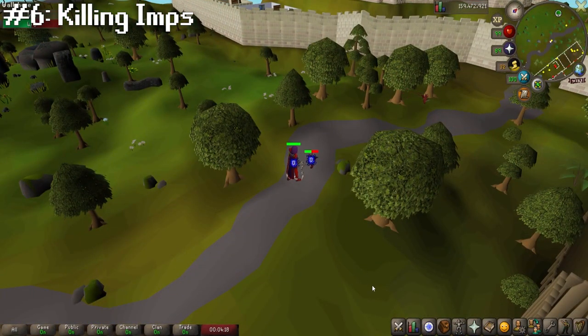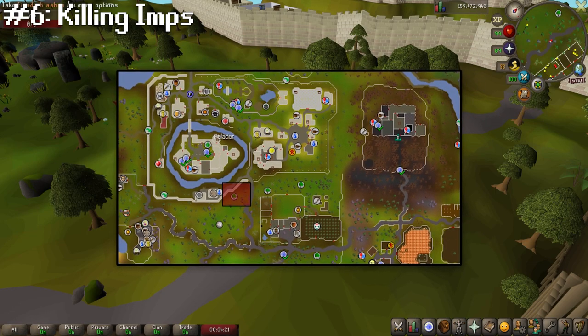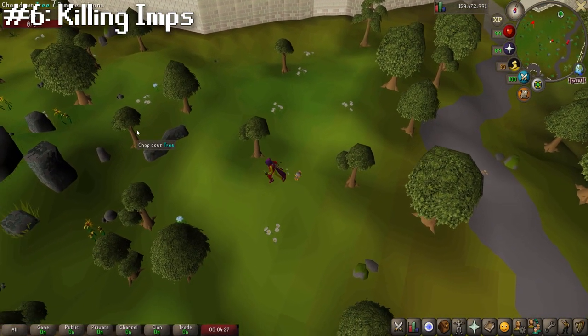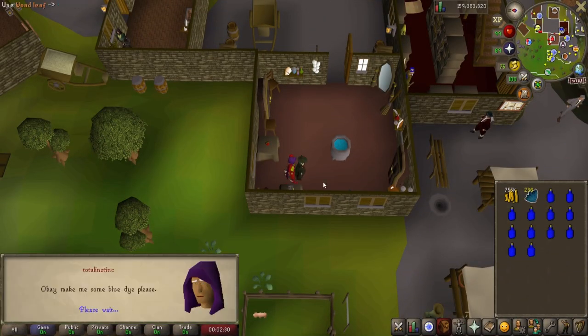It's also worth noting that you can kill imps just next to Falador, which might be a little more competitive with a slightly smaller spawn rate, but you're really close to the Falador Bank there, which is a nice alternative spot.